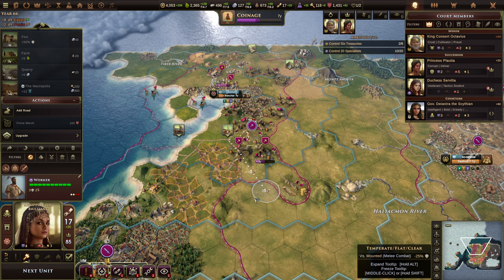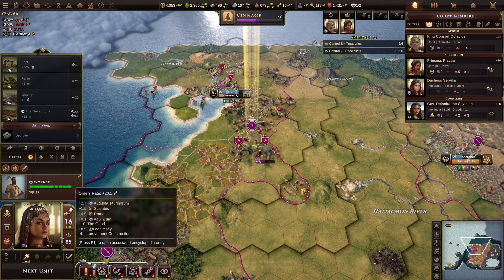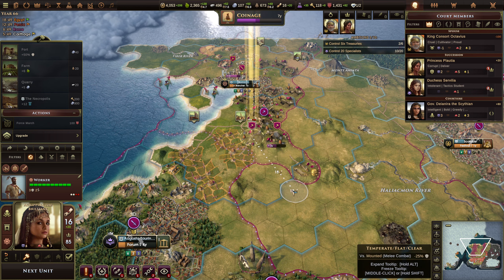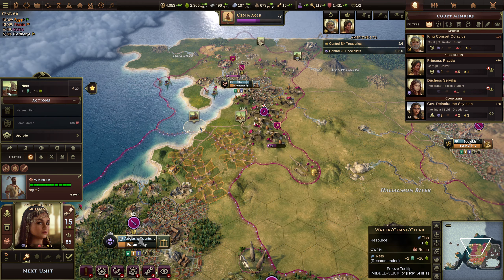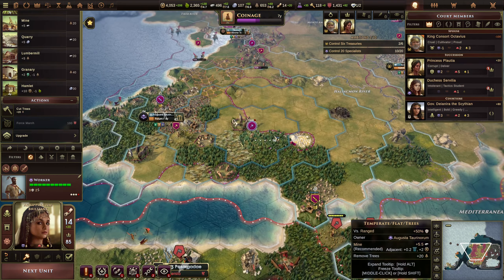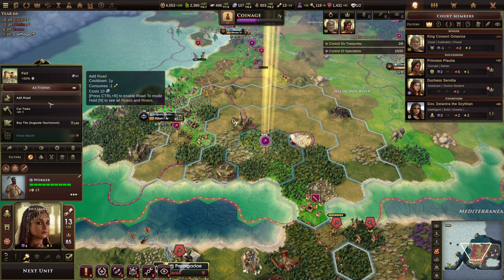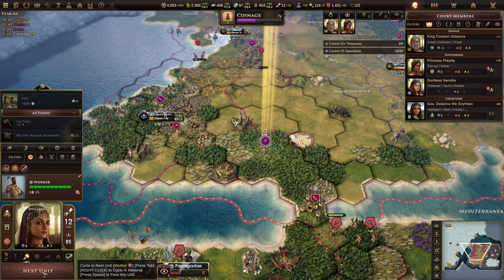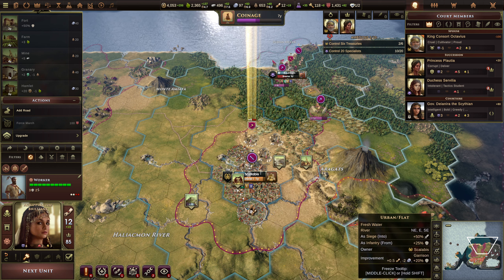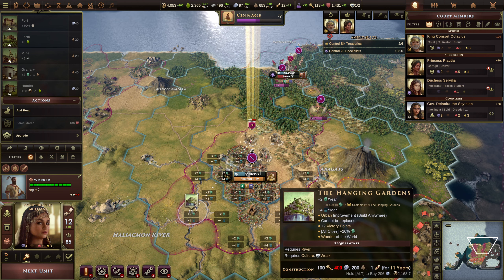Let's try that. Have you add the road — we didn't need a road there but no matter. Build nets. Have you build nets there, plenty of food then. Next unit — add the road. We've got hanging gardens, quarry, mine, barracks. How's the quarry looking? Let's build the hanging gardens.